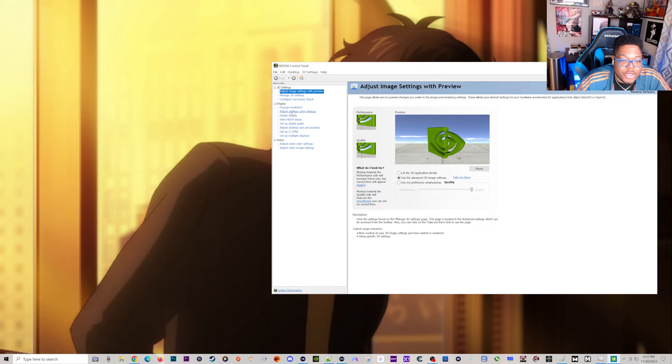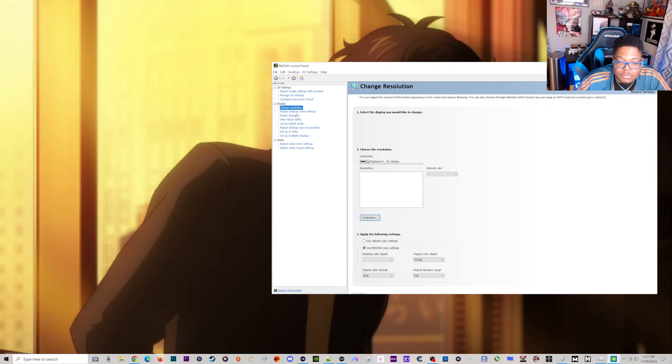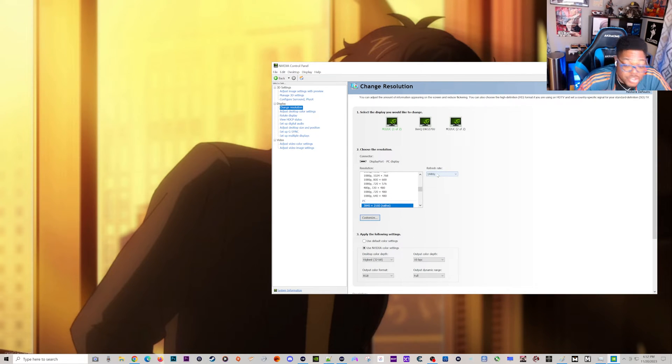Go over to Change Resolution. In this box make sure the resolution of your monitor is selected, and in this box make sure your refresh rate is selected. I have a 4K 144Hz monitor so I've got 4K and 144Hz selected. The worst thing is if you have a 120Hz monitor and you've got 60 selected — it's not using the full power of your monitor. I also changed color depth to 32-bit RGB full. I have a 10-bit monitor so I switched it from the default 8-bit — it gives you better colors.